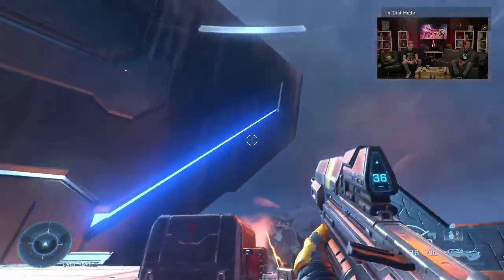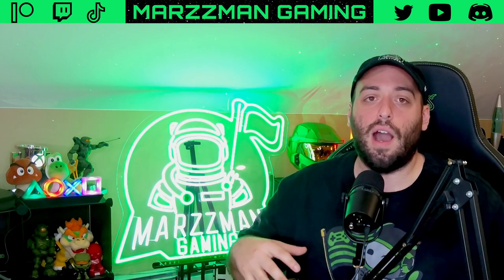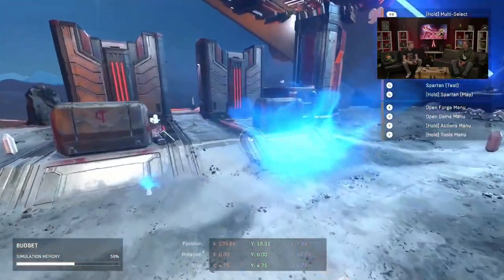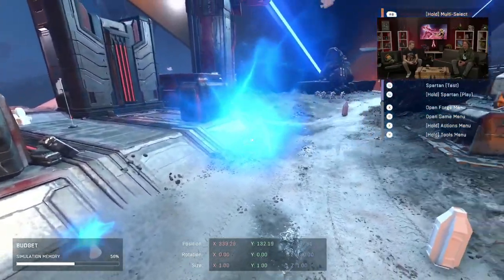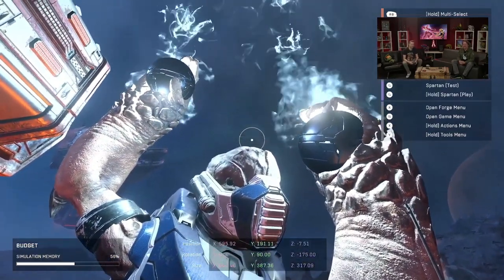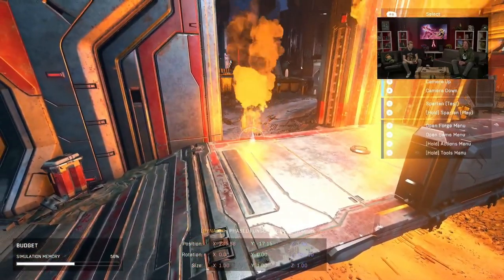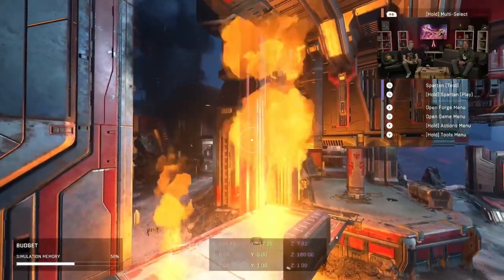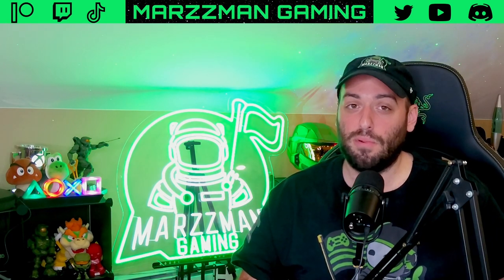We'll be able to see a lot more Forerunner-based maps in Forge creations. The FX improvements are also really cool — you can now upscale any FX design. For example, Unishek on stream showed off a fire or flame that's normally small but can now be scaled to any size, and he made a giant grunt by upscaling the plasma grenade flames to match. That means you can do this for any object, including energy shields. Lastly, adding minigame modes to Forge means people can create Grifball and other game modes, which will likely make Grifball arrive faster in Halo Infinite than people originally thought.